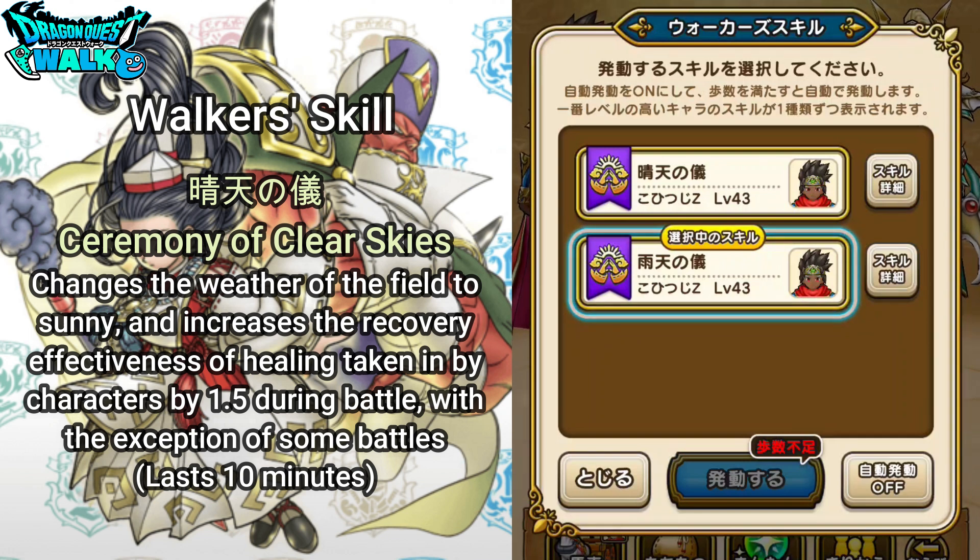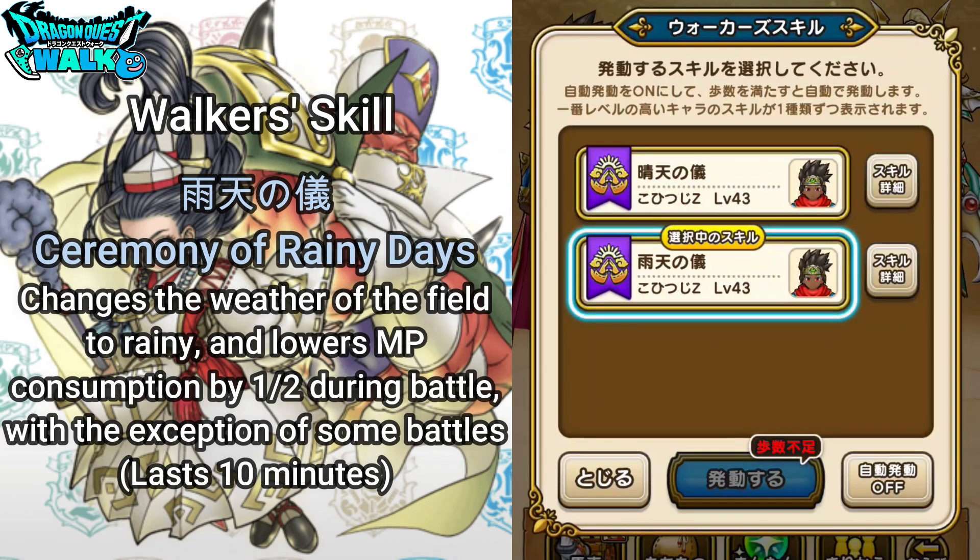The second Walker Skill is called Uten no Ki, which is going to be the Ceremony of Rainy Days. This changes the weather of the field to rainy and lowers MP consumption by half during battle, with the exception of some battles, lasting 10 minutes. That's actually quite interesting — lowering the MP consumption by half. So definitely, if you're using very high cost spells or abilities, this is something that is going to be very effective, giving you a chance to cast even more spells or use more abilities.